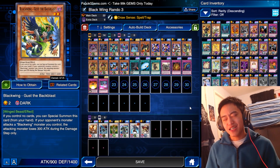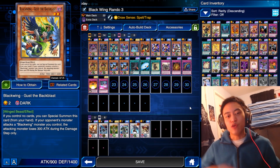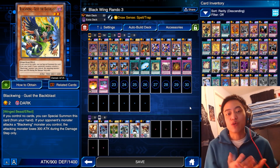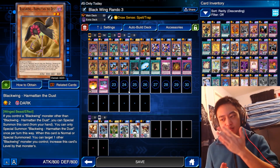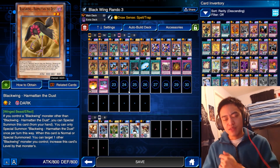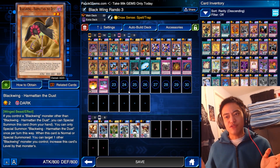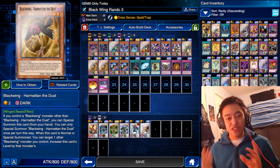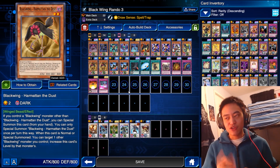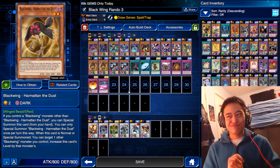Next we have Gust the Backblast — kind of useful in some situations. I use it when I have no cards on the field to special summon it, and then that will allow me to special summon other monsters that require a Blackwing monster to be on the field. Next, Harmerton the Dust. This is a tricky one but once you understand how it works it's not that hard. Basically when you special summon or normal summon it, you can increase its level by another monster's level on the field. So if you have a level 4 monster, you can make this card level 6. This is mostly useful for Synchro summoning — its attack and defense are pretty crap otherwise.